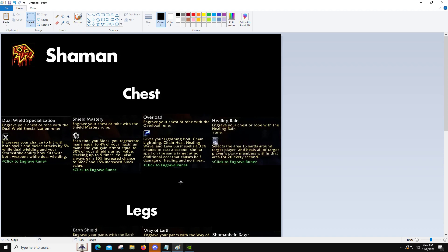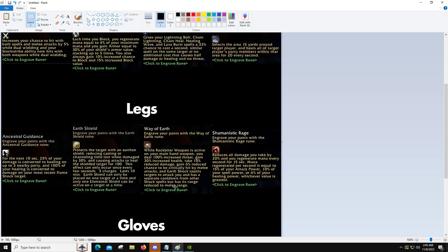Maybe healing rain situationally on some fights, but I think we're taking Overload. Moving into the legs slot — when I first saw this I was like, 'I guess we're just taking Earth Shield.' Then I looked at Ancestral Guidance and I understand how it could have some application, but it's probably not going to apply if you're trying to be a pure healer in most cases. And then I was looking at Shamanistic Rage, and you could look at it as kind of like a personal cooldown from retail — you don't really have many of those in Classic, but that's kind of cool.